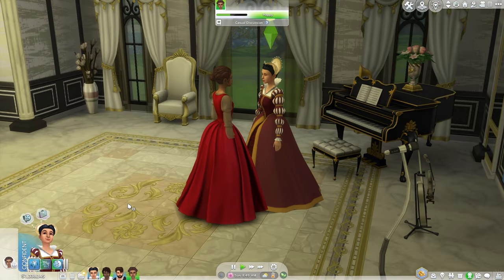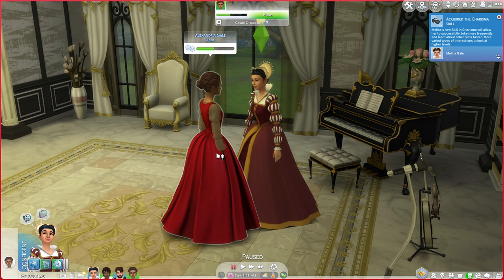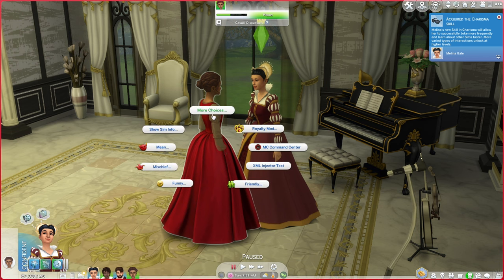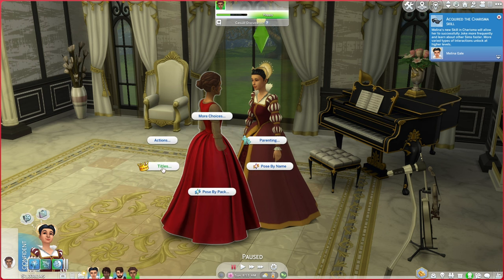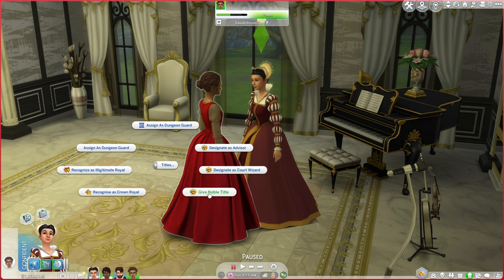When it comes to adding traits to other sims, you'll want to have your monarch selected as your active sim and then click on the sim that you want to assign a trait to. Go to more choices and come down here to titles. As you can see there are quite a lot of titles — ignore the extra scientist dungeon guard, I need to patch that out. You can designate someone as an advisor, you can be a court wizard, and this is also how you give noble titles. Today we are going to recognize our princess here as a crown royal.